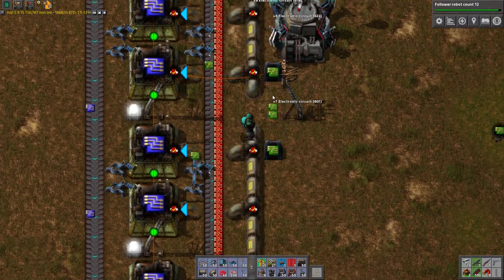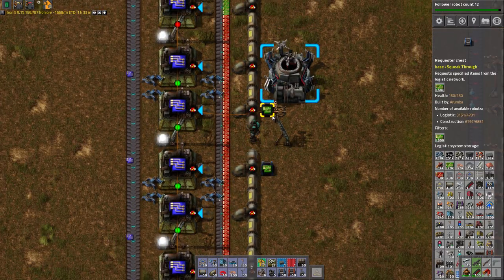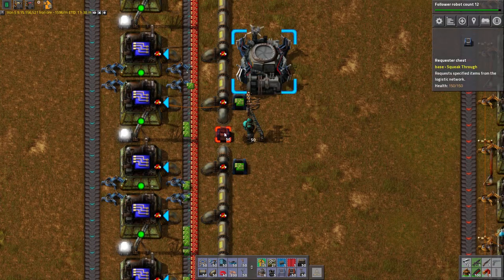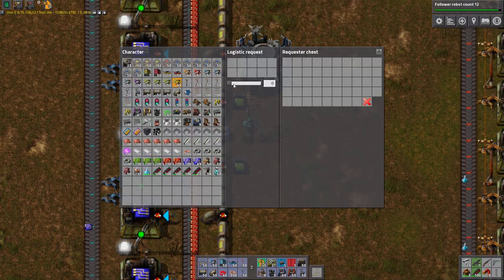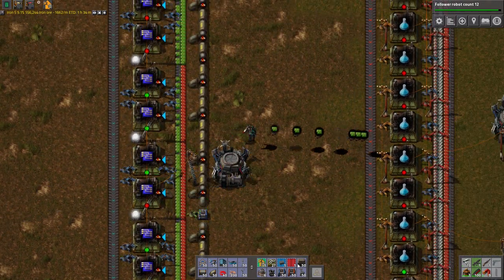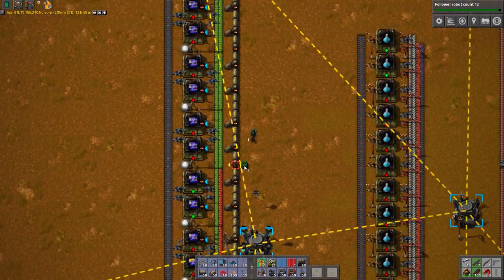Watch the accumulators rapidly drain. We are improving though — the accumulators have survived massively longer than they did the previous night. And now they die. But that's like three times as long with six times as much power. It's a good sign.